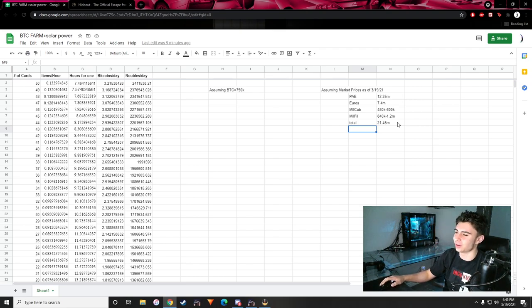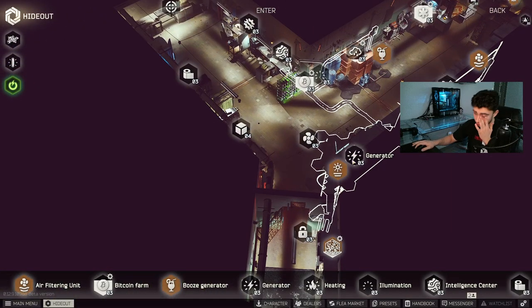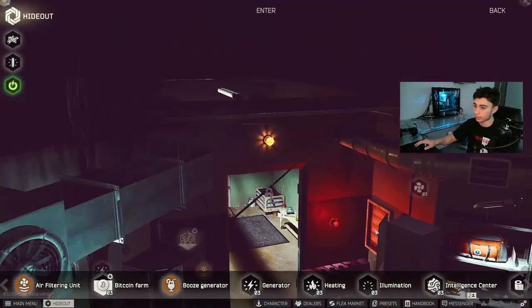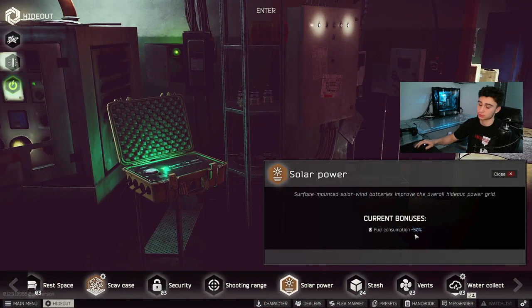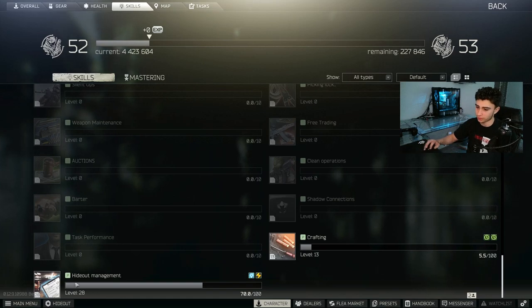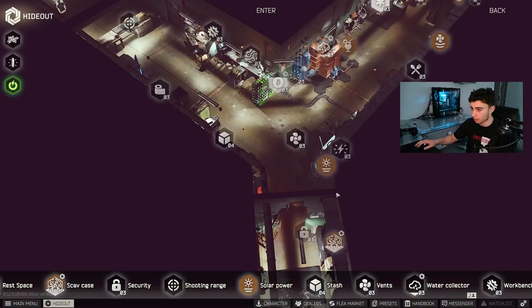The total would amount to 21.45 million rubles, and I know that's a lot of money — you're not going to be making that back with solar power anytime soon. In the generator, the solar power actually works in benefit with your personal hideout skill levels. As you can see, my fuel consumption is reduced by 14% and my solar power is reduced by 50%. If you go to your character skills and scroll down, your hideout management decreases fuel, air, and water filter consumption rate by 14%.